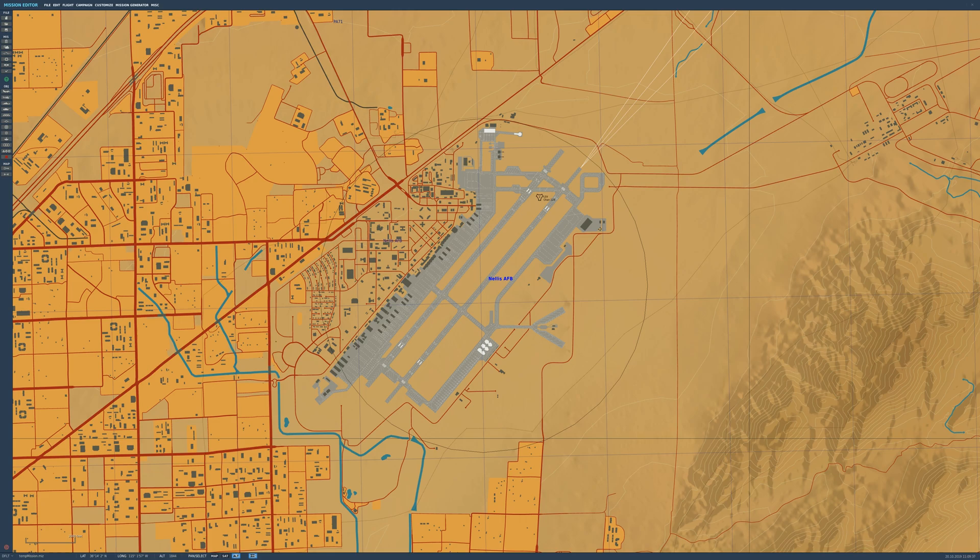Welcome back to another quick mission editor tutorial. In previous videos we've gone through how we can get units spawning in different ways. However, it doesn't look great when you're at an airfield and two Apaches or whatever aircraft just magically appear on the ramp and start up.